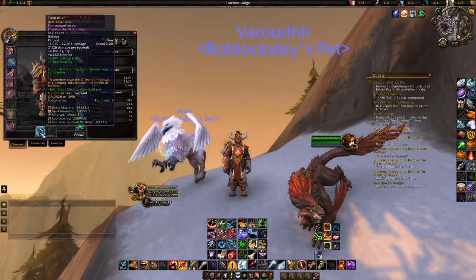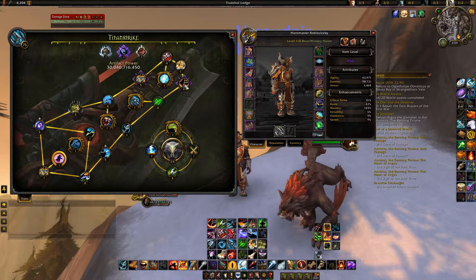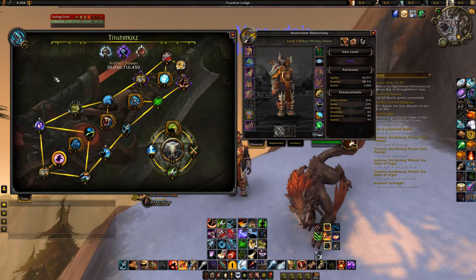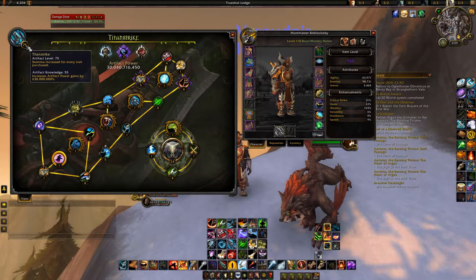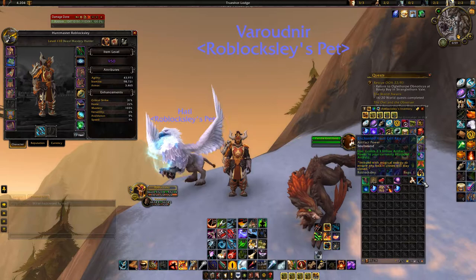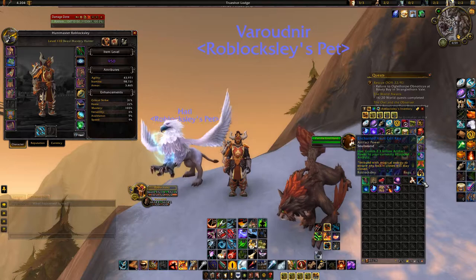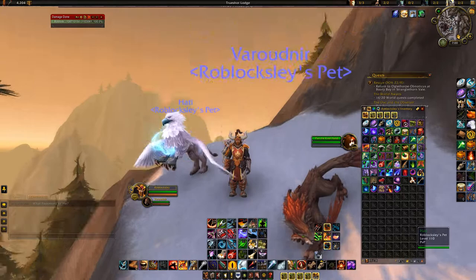The current requirement is that your Beast Mastery artifact weapon must have all traits unlocked, plus one point in Concordance of the Legionfall — meaning your weapon needs to be at least level 52. Every level 110 character, including fresh ones, now has artifact knowledge at 55. If that's the case, completing just two world quests that award artifact power — which grant about 2.3 billion artifact power each — should be enough.